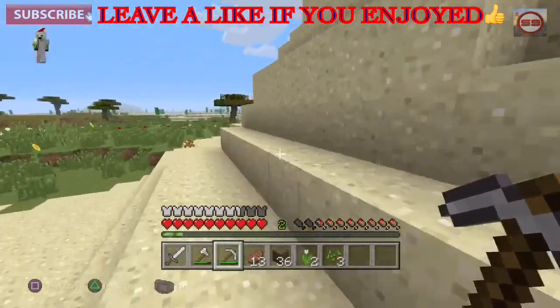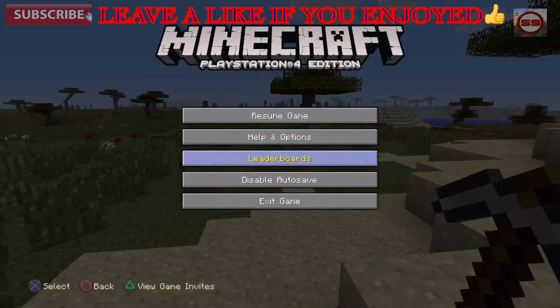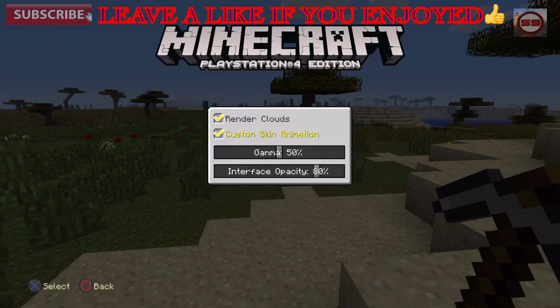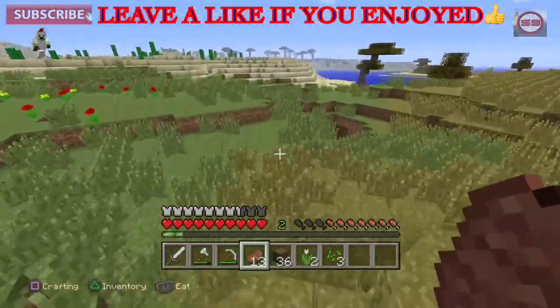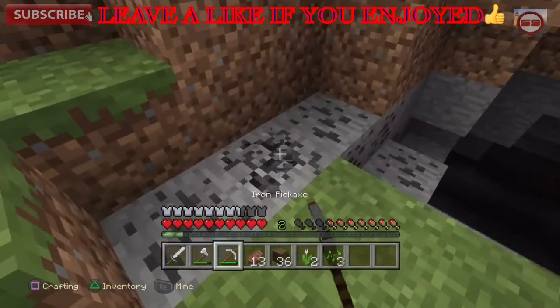I don't want it to be too dark for you guys to see. I have an idea — let me check the settings. Can you guys please tell me in the comments how to turn up the brightness so you can see better? I don't know how to do that at all.